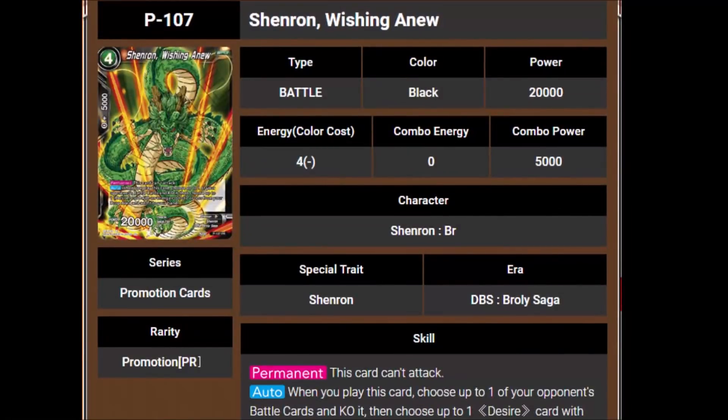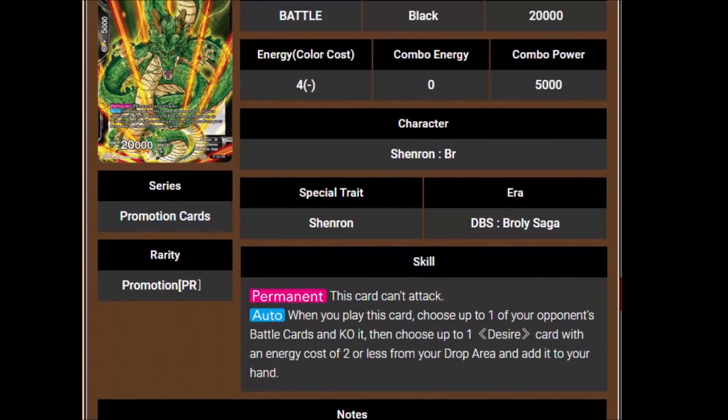Now we've got Shenron Wishing Anew — he's a 4-cost 20,000. His permanent says this card can't attack. When you play this card, choose up to 1 of your opponent's battle cards and KO it, then choose up to 1 desire card with an energy cost of 2 or less from your drop and add it to your hand. It's a Shenron BR. I wonder if that's worth playing over the current 4-drop Shenron. The difference is this one lets you get a KO and get back a desire card. The other Shenron's abilities aren't just on the turn you play him, but I can see reasons to run both — or even one over the other depending on the deck.